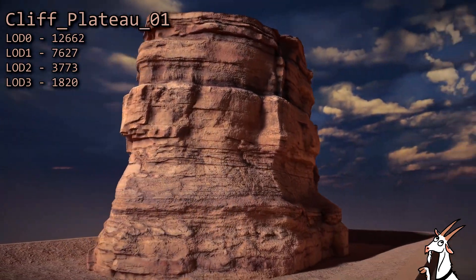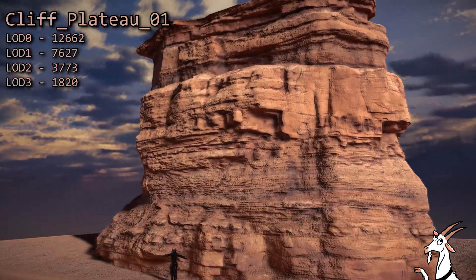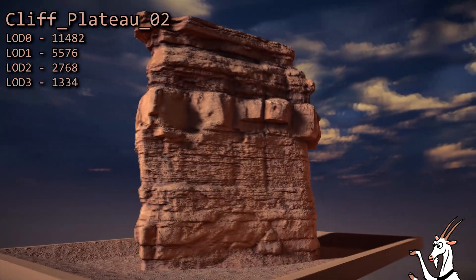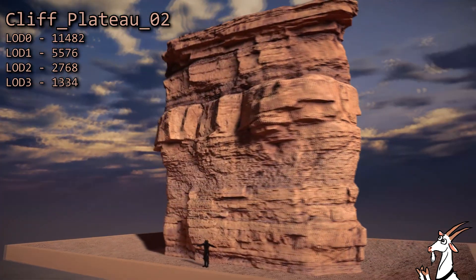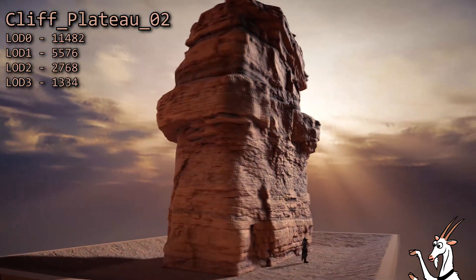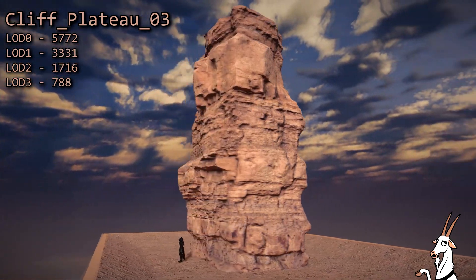Plateaus work great as standalone formations, but they also work great if you blend them in with the other cliffs to create more interesting shapes. One thing I like to do is stack them on top of a base of even larger cliffs to create an imposing multi-layered mountain of rock. By the way, all of the cliff walls and plateaus are going to need capstones. I'll show you those later.